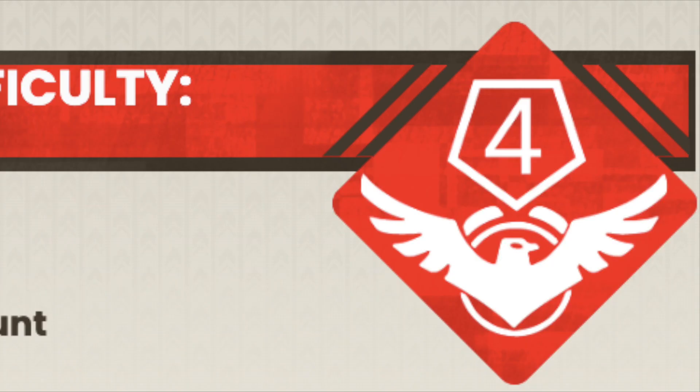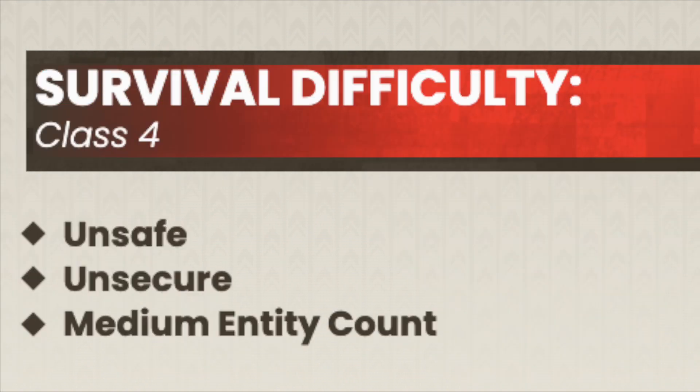Level 119 is rated a 4 on the Survival Difficulty class, being Unsafe, Unsecure, and has a medium entity count.